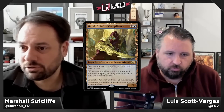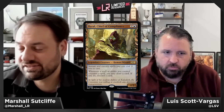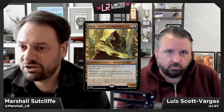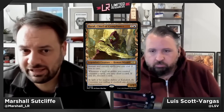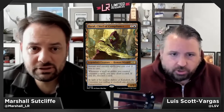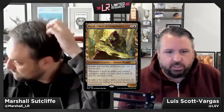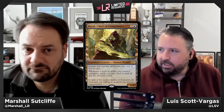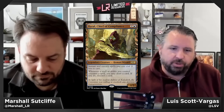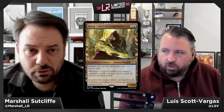Moving to blue — Baral, Chief of Compliance — one and a blue for a 1/3 legendary Human Wizard at rare. Instant and sorcery spells you cast cost one less, and whenever a spell or ability you control counters a spell, you may draw a card then discard a card. This looks like a plant for the blue-red convoke deck. Baral gets a B — good in blue-red or blue-black, it naturally lowers spell costs and provides a cheap body.